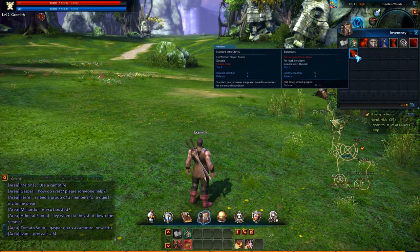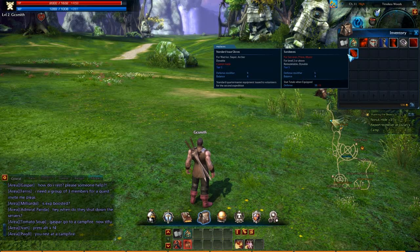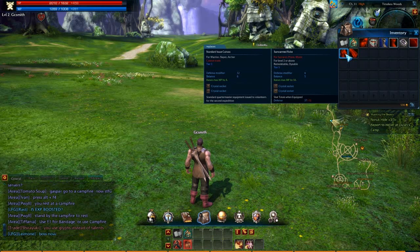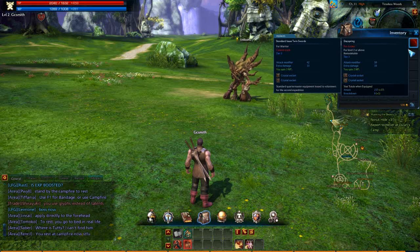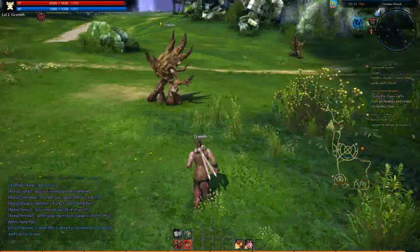The item I found - I can't equip that because I'm not a priest, sorcerer, or mystic. It's already got sockets! So standard gear has gem sockets already? That's very interesting.